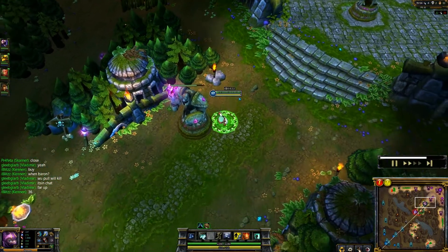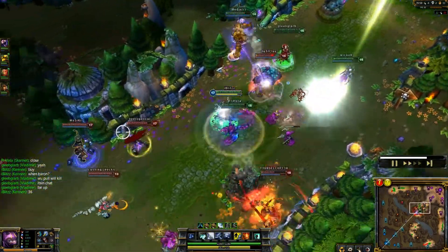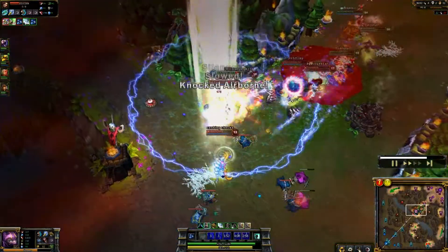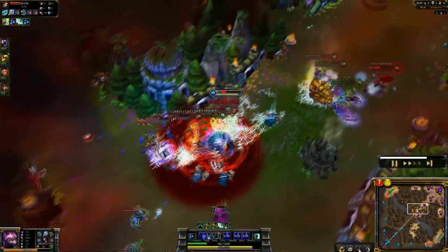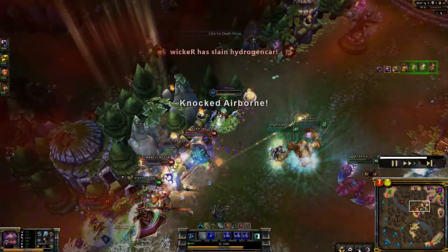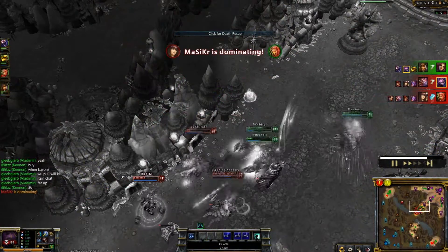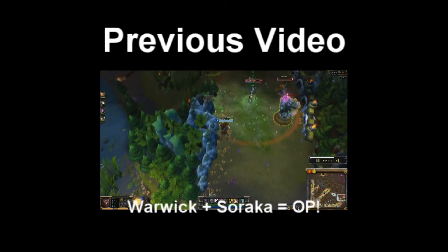We later get those two. In this teamfight — another example — I E, I flash right on top of Katarina and Caitlyn, and then press W. I stun them both and do tons of damage, so I've pretty much done my job. I tried to get out alive but I don't. We actually don't win that teamfight, but I did my job. And that's pretty much all you want to do as Kennen — do as much damage and CC as you can.